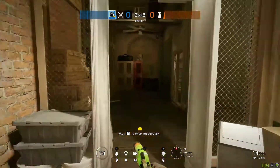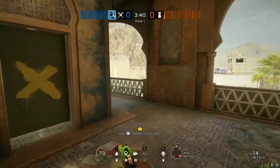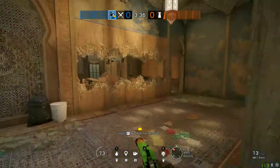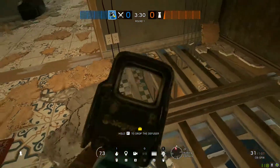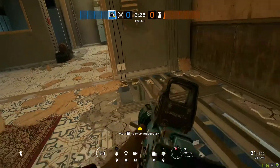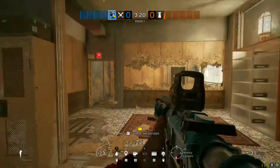How you're going to want all the operators situated: you're going to have the Nomad as your flank watch on that window. You're going to have Buck or Zofia opening holes and watching the rotate — preferably watching this rotate hole right here. This also keeps you protected because they'd have to come all the way through Armory and around, which gives you an advantage.